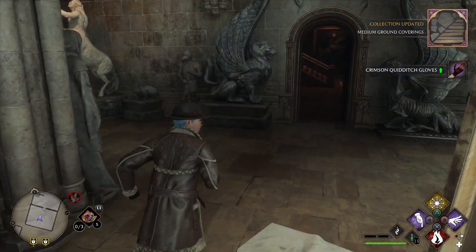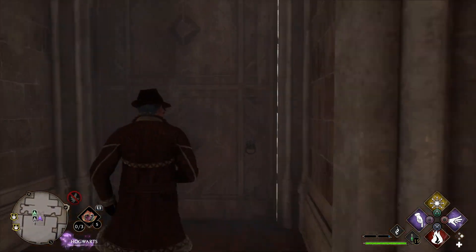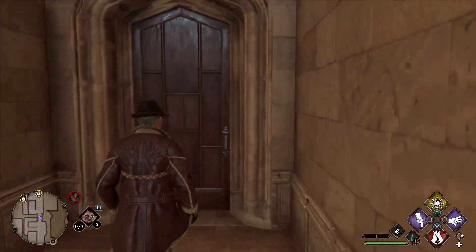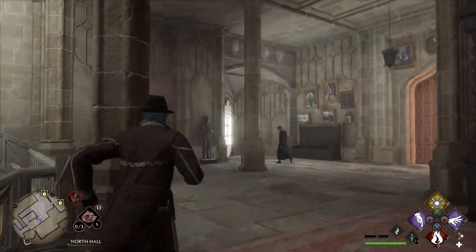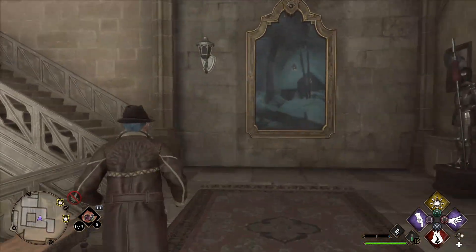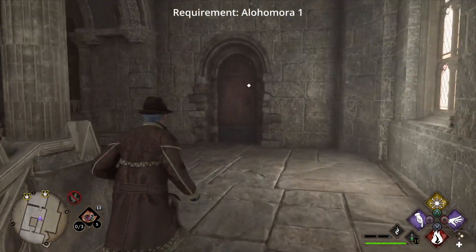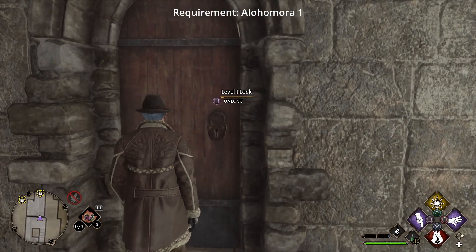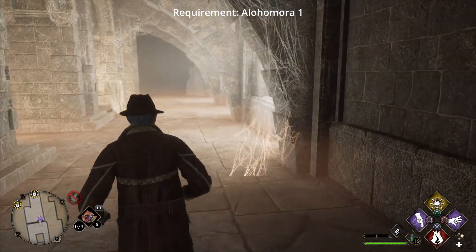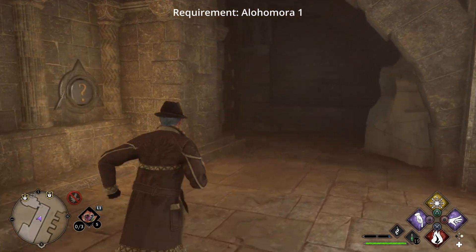Now we need to go to the Bell Tower, which we can get to by going through this door — this is the other door with a level 1 lock. From here take a left and go all the way to the top of the stairs. The puzzle door is behind this door, which also has a level 1 lock. This might not be the absolute fastest solution, but it is a fast route that you can take to get all the doors in one go.